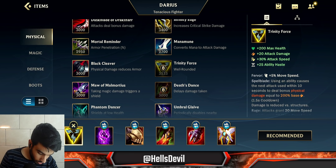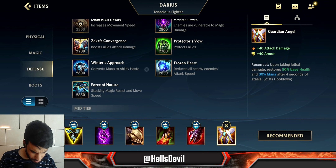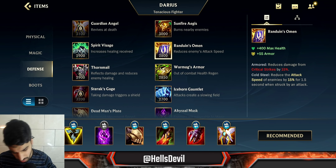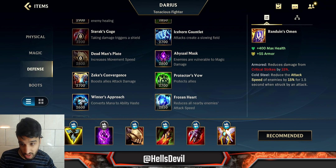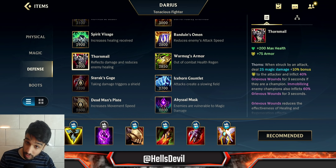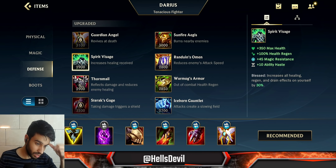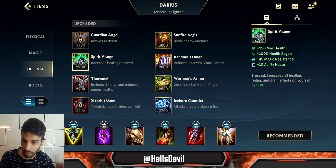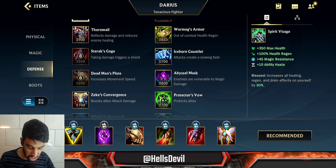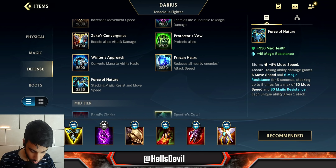For your fourth item, if the enemy has heavy attack damage or you just want a Guardian Angel, get Guardian Angel. Otherwise get Sterak's Gage — it's the perfect item for Darius and it synergizes with Trinity Force, giving you even more damage with the Sheen proc. For your last item, situational options include Frozen Heart if the enemy has a lot of attack speed, Randuin's Omen against heavy crit, Thornmail for anti-healing, Spirit Visage if your team has a healing support like Nami or Janna, and Force of Nature as your go-to magic resist item otherwise.